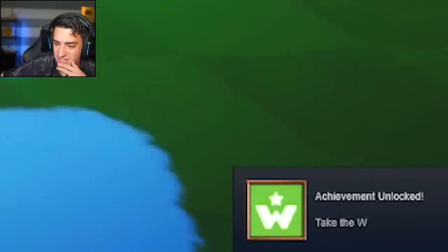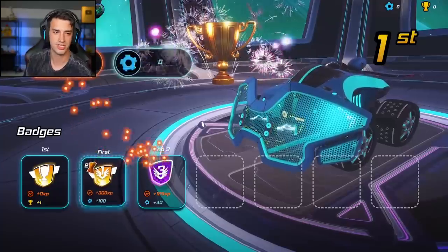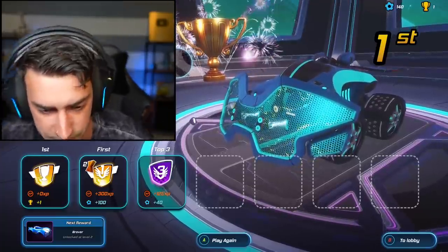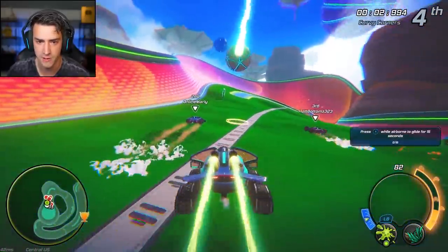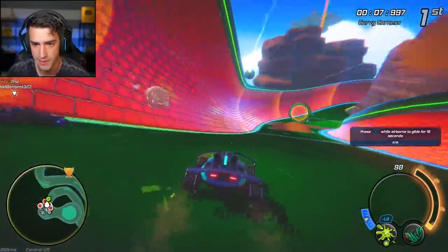Look, I got an achievement — take the W, I would, I did, and will continue to. Look at all these badges! I get a Brover — it's like a rover but a bro. I just gotta get a little more XP. Let's play again! Curvy corners — all right, I'm down to get curvy. I'm liking what I'm doing so far.